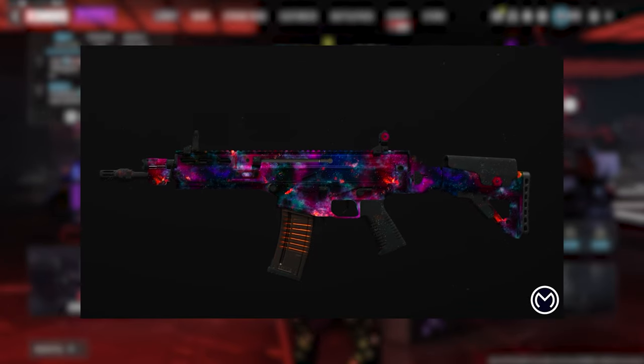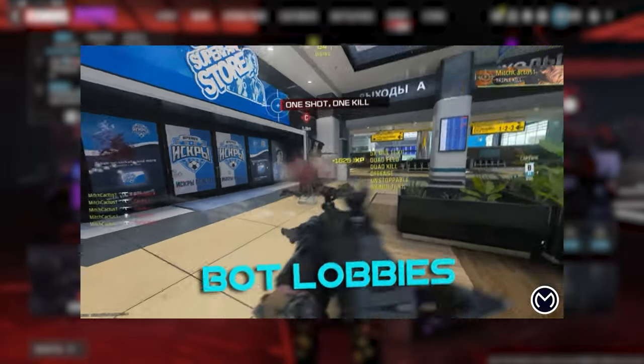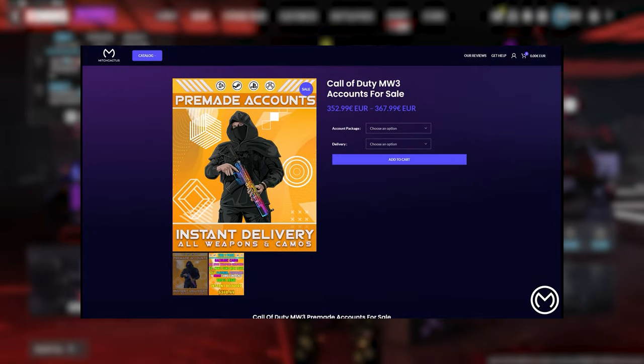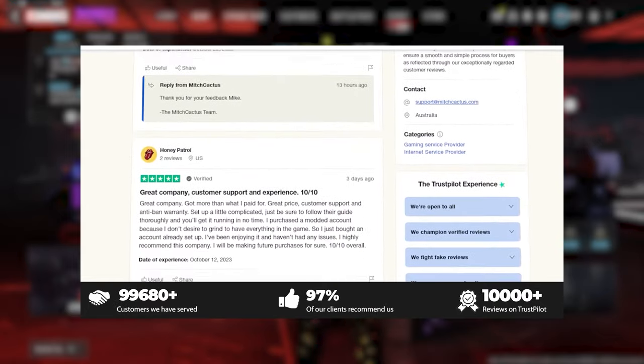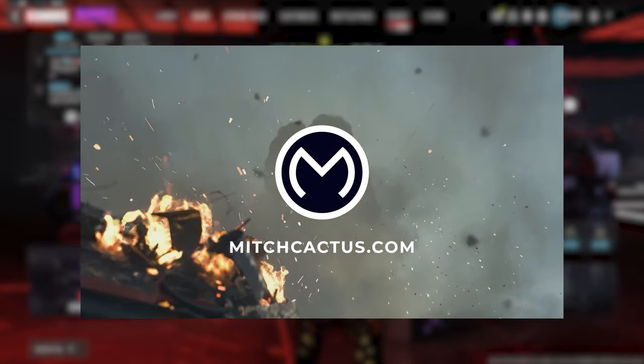If you're interested in unlocking the Interstellar and Borealis mastery camos, or you just want to play in easier lobbies to quickly level up your weapons and unlock camos, or if you're a Zombies player just interested in unlocking all the schematics, then go ahead and check out MitchCactus.com. They have over 10,000 reviews on their Trustpilot page and are the safest and most professional Call of Duty service out there. Be sure to use my code HYPNO for 5% off.